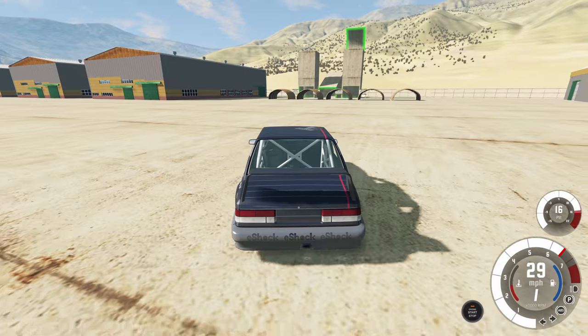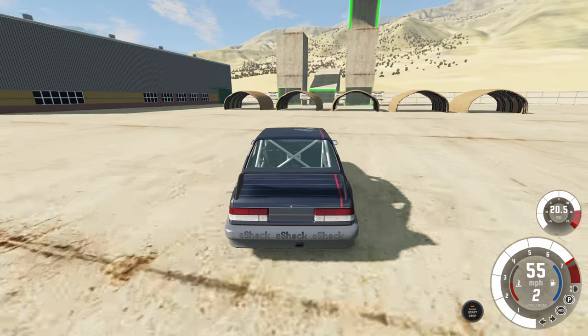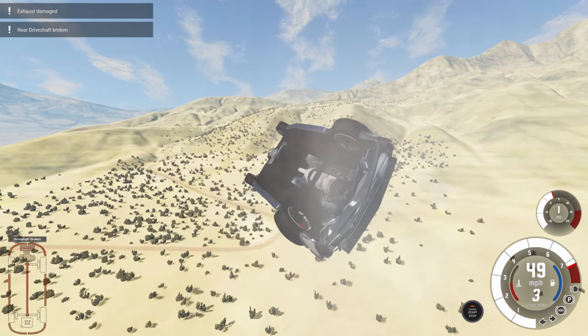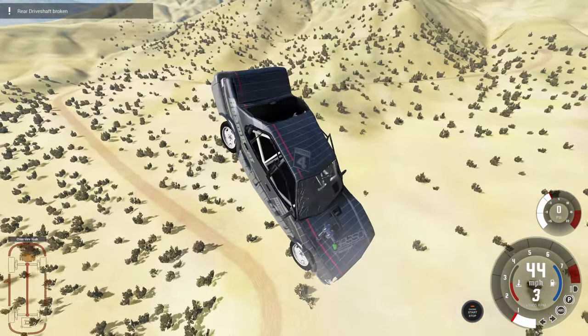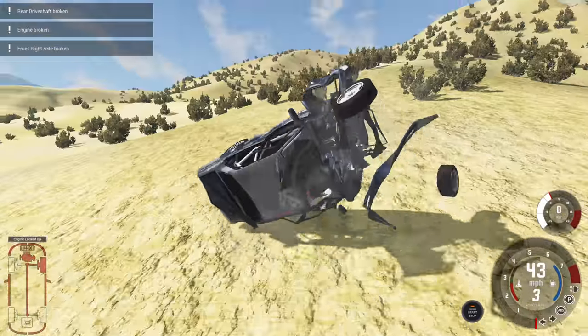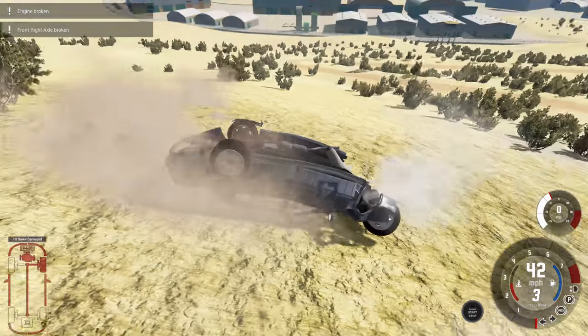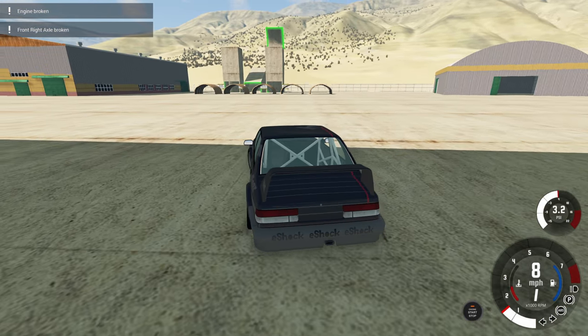Now we go to Gravity Cannon number two in the middle. This one just shoots us forward at a high rate of speed and we can fly into the mountain. You can see there is a road over here that we'll be checking out later. We're just going to wreck into the bushes, and again we can't drive because the engine is broken — it's basically just falling out of the vehicle.